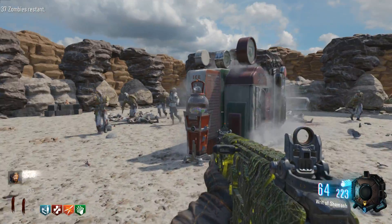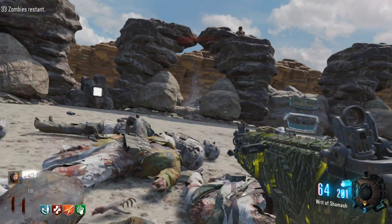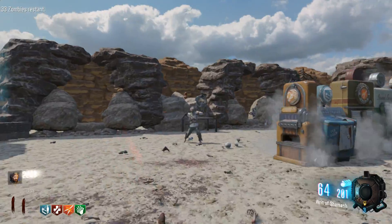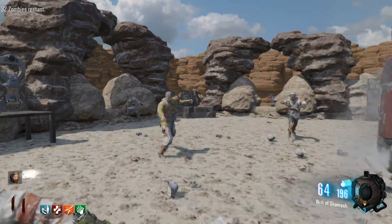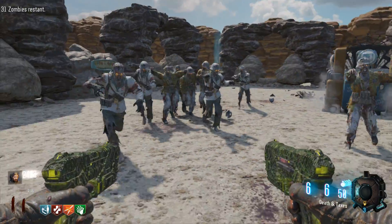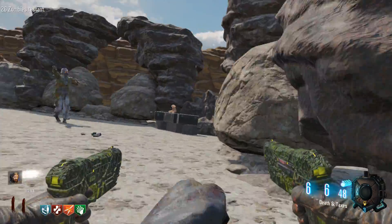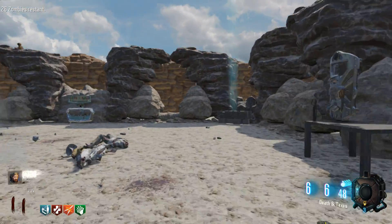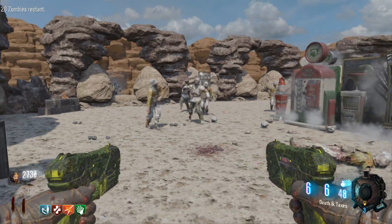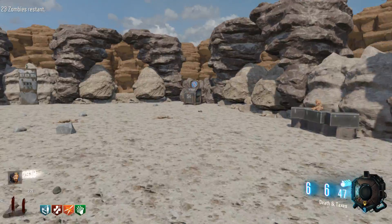It's really debatable if it's harder or easier than a normal map, because there are no doors — you don't have to worry about that. You can just get your points right towards perks and pack-a-punching. But there's no real time between rounds, so that's kind of annoying, and zombies can come from any direction. So overall, the difficulty makes it about the same as a normal map, because those two cancel each other out.